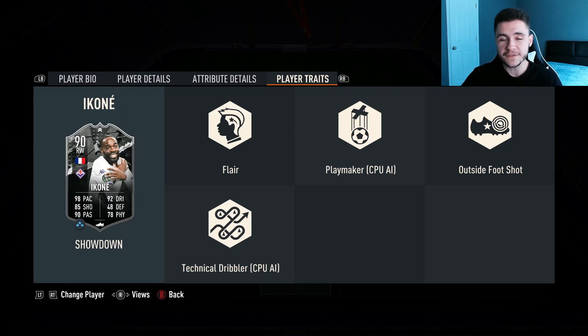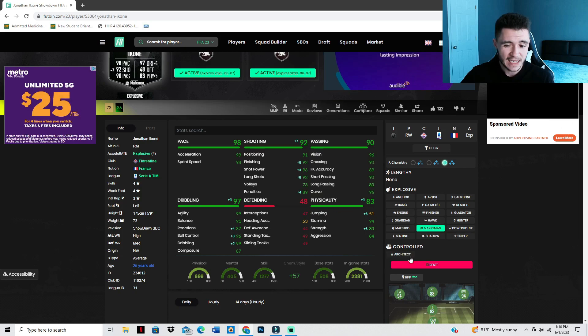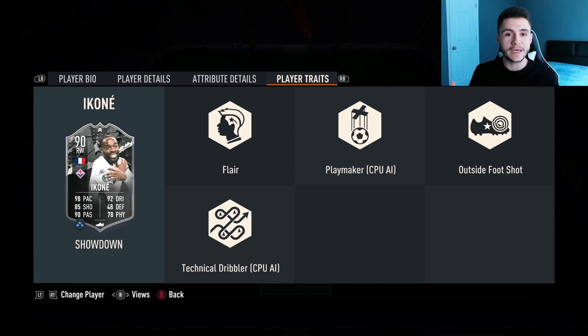We do see a few added bonuses to the card as well. He has the flare, playmaker, outside the foot shot, and technical dribbler player traits. Jumping over to the footband, Ikone has the average body type which is pretty decent in FIFA 23. He can have both the explosive and controlled acceleration types. Personally I'm going to give him a marksman chemistry style, which gives him 92 shooting, 97 dribbling, and 83 physical.